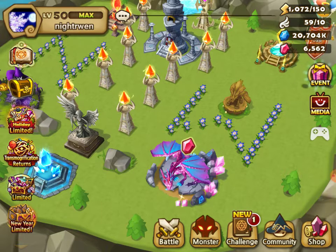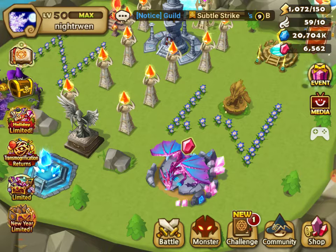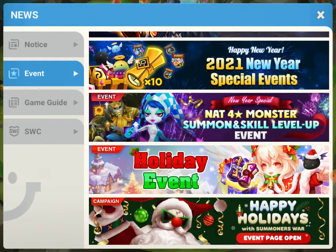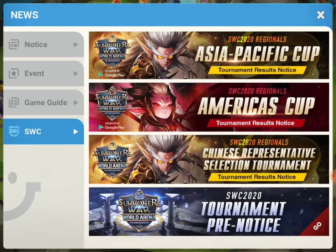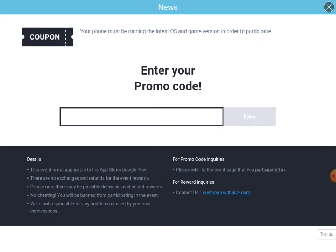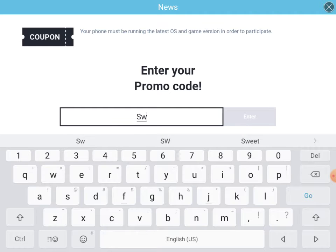We have the code for January. It's not quite yet New Year's, but I'm gonna go on and click it and show it. It is SW2021January41. That will be the code for you to use when New Year hits. SW2021January41.